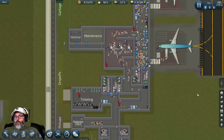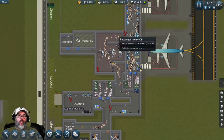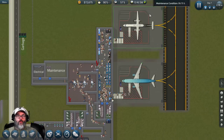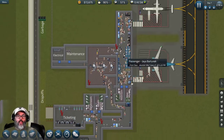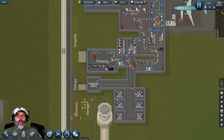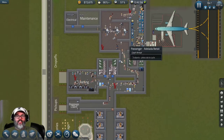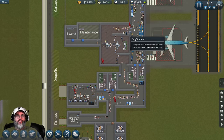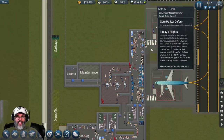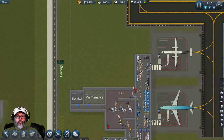Hey guys, RC here back with episode four of Sim Airport. Not much has changed - we've got both runways, I've added one more late flight because a couple more became available, I've added that fourth ticketing desk back in, and last episode we added the third security station for this gate. So this gate is for the most part maxed out.